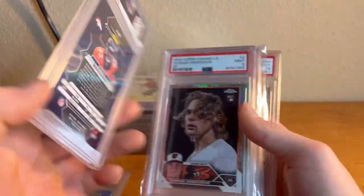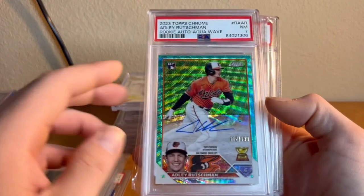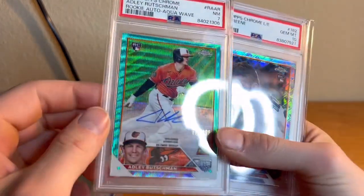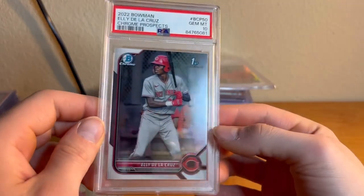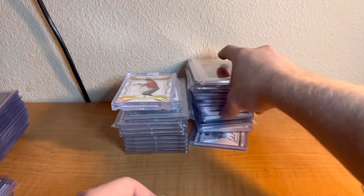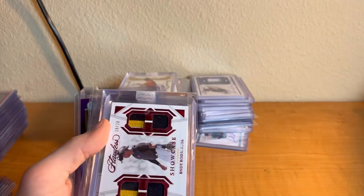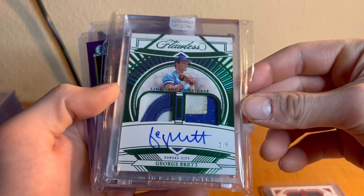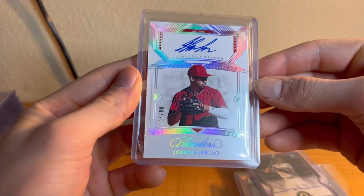Marvin Mims PSA 9 out of 199, Gunner Henderson SP out of 99. Adley Rutschman out of 199 PSA 7 — might crack this, let me know in the comments. Riley Green PSA 10 SP, Ted Cruz chrome, first Bowman chrome. Michael Harris SP — I love SPs, they're just beautiful cards. Flawless Rodriguez out of 20, George Brett two of five — what a cool card. Vargas out of 10, Jacob Wilson auto out of 250. Jordan Lawlar out of 25.